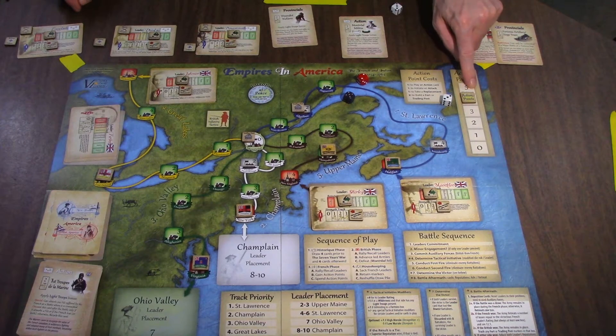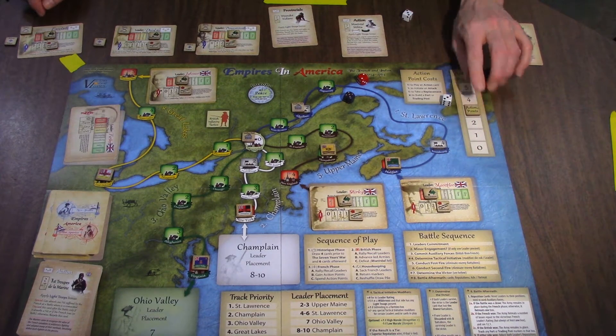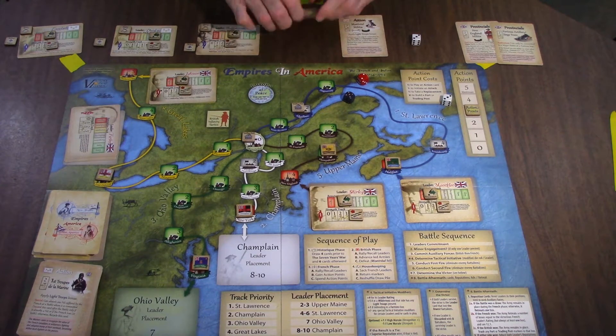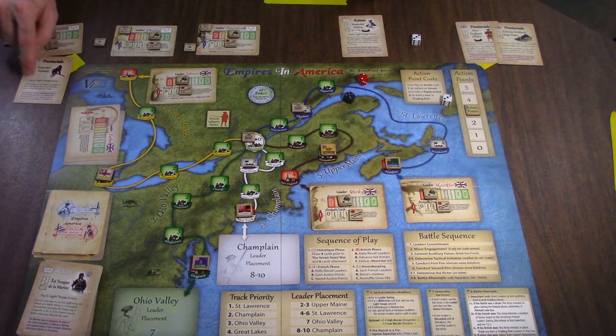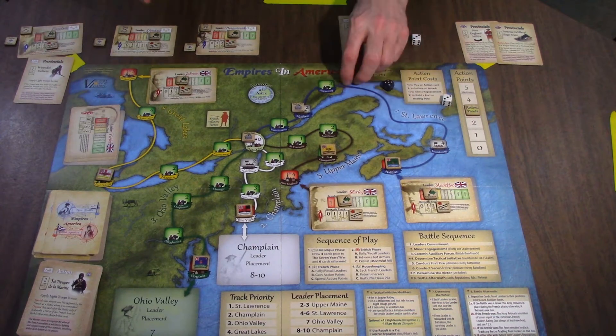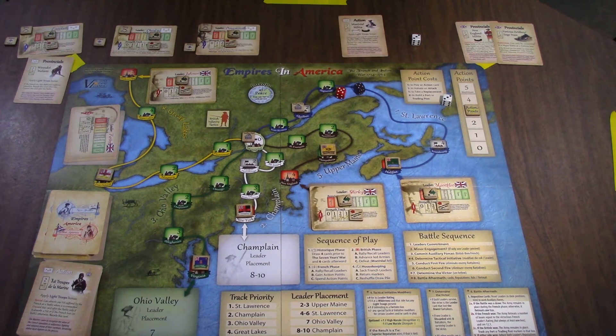So that's one action point. I used that to bring the Montreal militia. Now another action point to attack. I need an interface marker here — I should bring a little penguin figure or something. I don't have one. So I am going to get — and I'm bringing in these Indians. I get one because I have the light troops bonus. I get two points added to my tactical initiative. He gets one point added. I use a tie. I won.